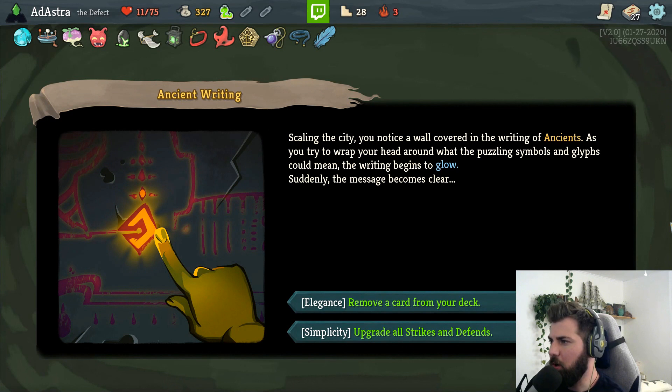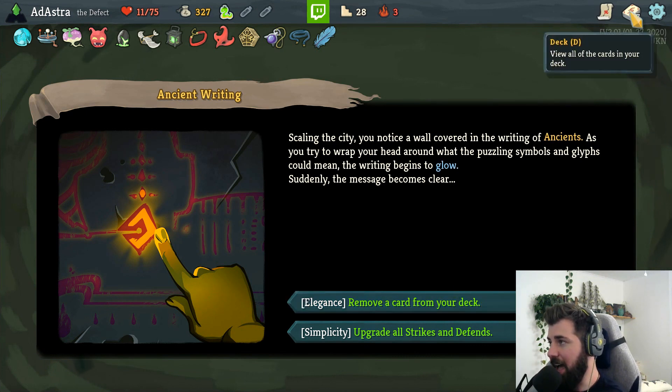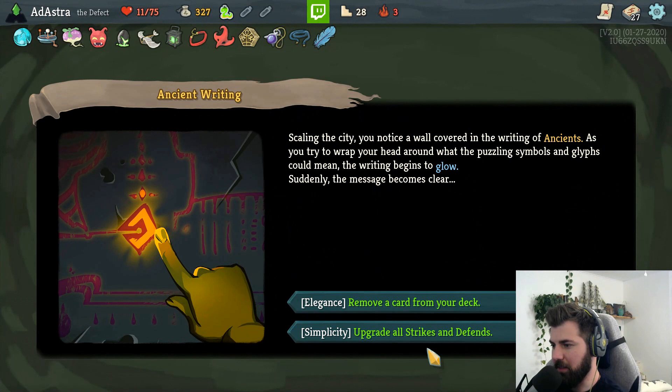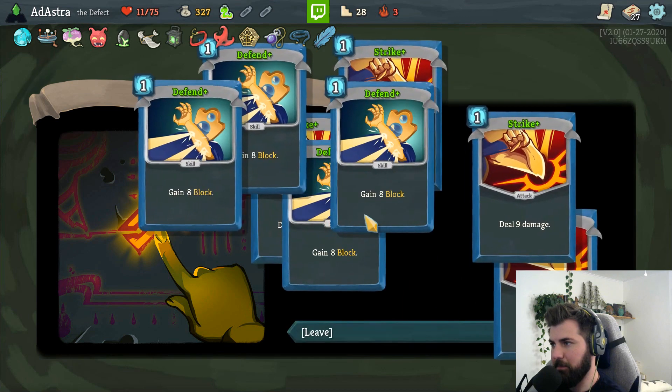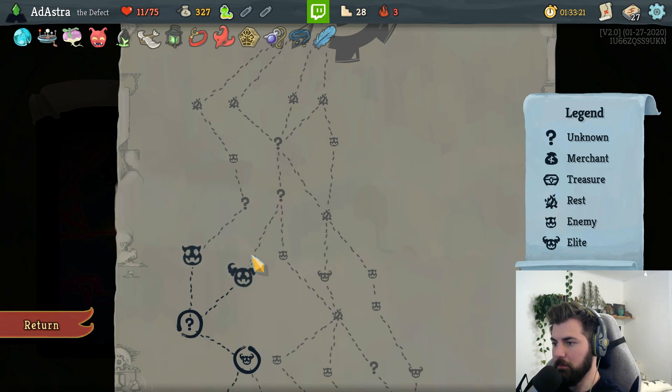Scaling in the city - you notice a wall covered in writing of ancients. As you try to wrap your head around the puzzling symbols and glyphs, the writing begins to glow and suddenly the message becomes clear. Remove a card from your deck, or upgrade all strikes and defends. Yeah, I have all strikes and defends still - I haven't gotten rid of any of them. So I might as well just upgrade them all. At least it will all do something for us.